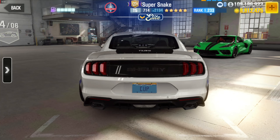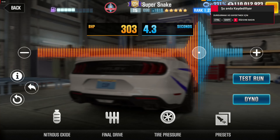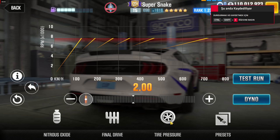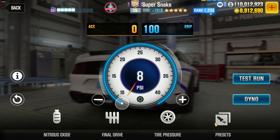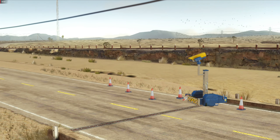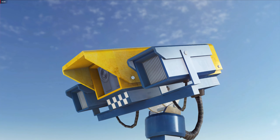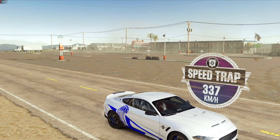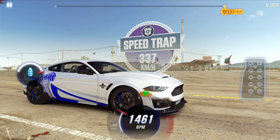The second part of the Duality Cup is the Shelby Super Sonic. Again, if you low on fusion parts — you probably are, because I am — you may need two or three Stage 6 parts, but I only used one Stage 6 and fully fused. The speed trap you have to beat is 337 km/h, which is quite easy if you ask me.